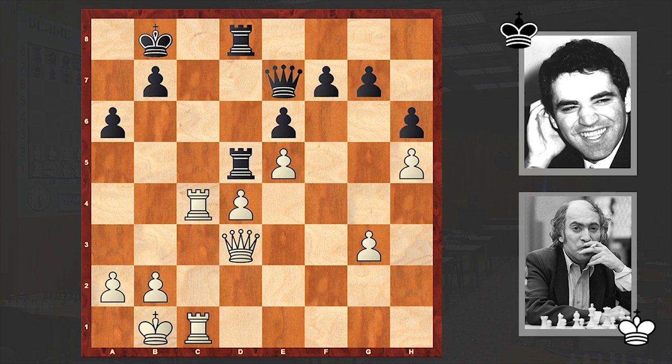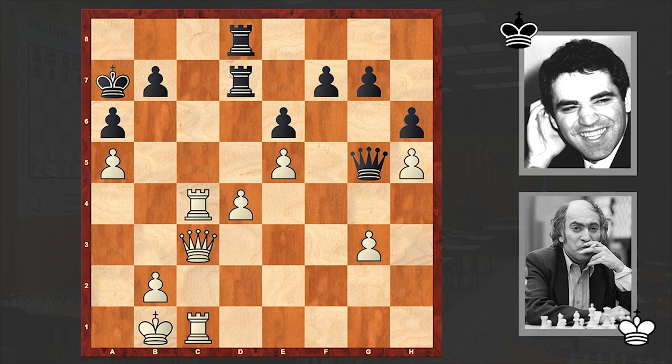Qc3, R5d7, a4, Ka7, a5. White is first cementing black's queenside pawn structure and then will try to create problems.